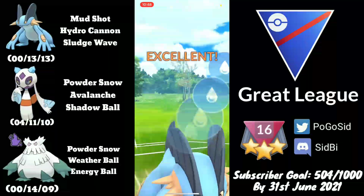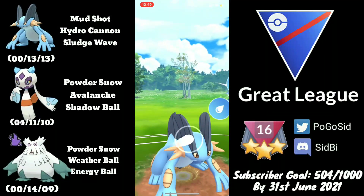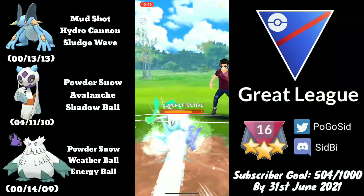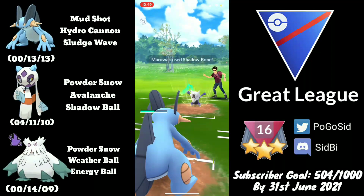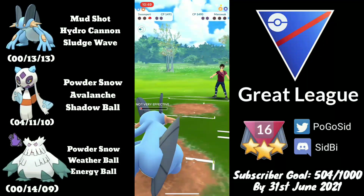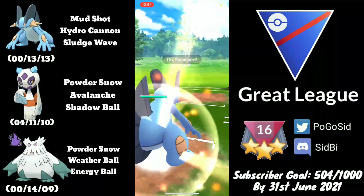They don't shield the Weather Ball, and Thunderbolt or Hydro Pump would knock out Shadow Abomasnow anyway. My main goal is to charge up to two Hydro Cannons, which we do. Fortunately Lanturn couldn't get to a charge move. The first Hydro Cannon grabs the Alolan Marowak's shield, we have another ready, and Swampert with energy is pretty dangerous. Mud Shots take Alolan Marowak out. Even though the opponent lost the lead, they played really well.